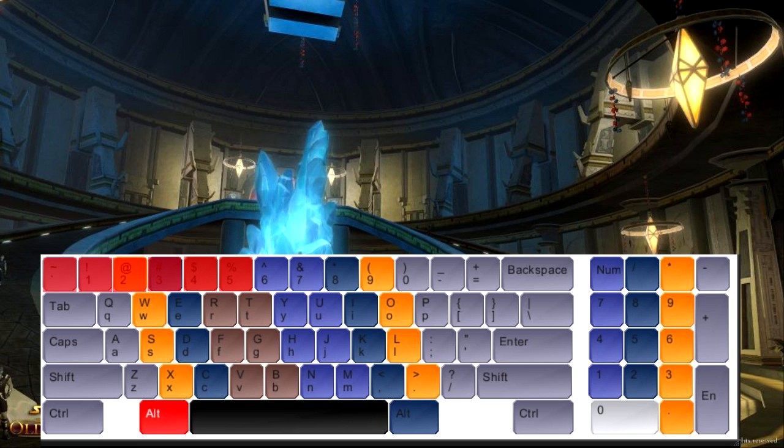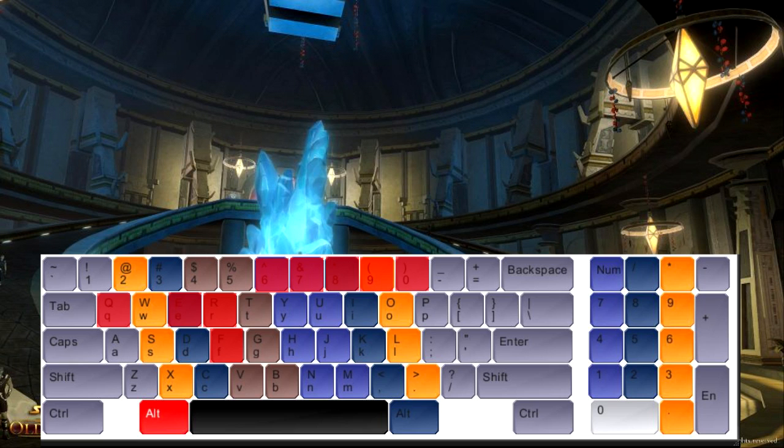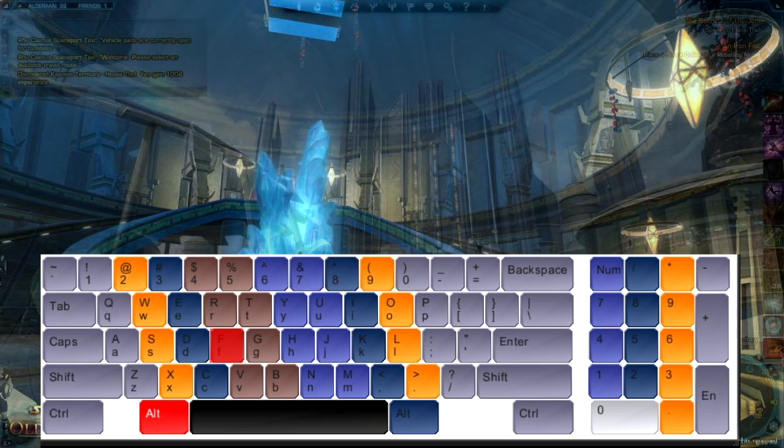From there on, we're going to replace keys six, seven, eight, and nine with Q, E, R, and F. So instead of reaching for the number keys six through nine, you'll use Q, E, R, and F as your ability bindings. That's enough for now — Q, E, R, and F.